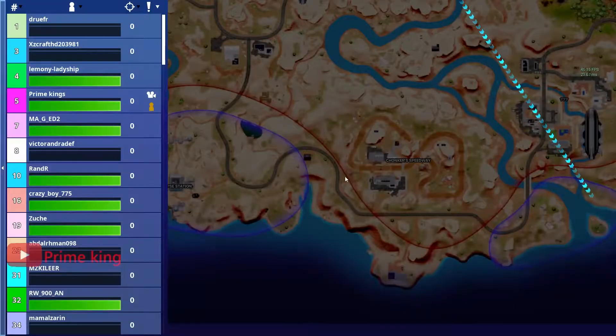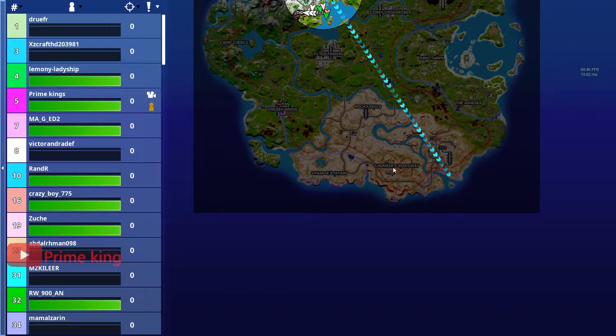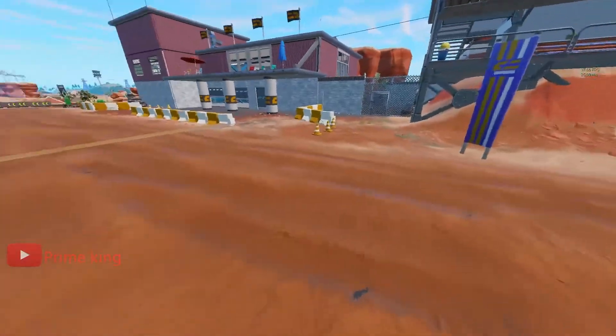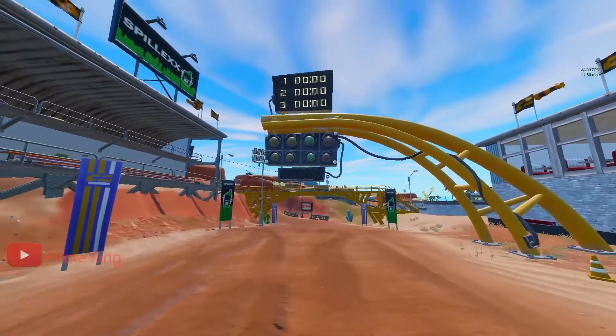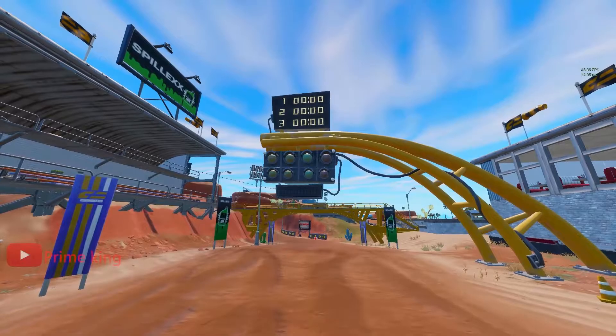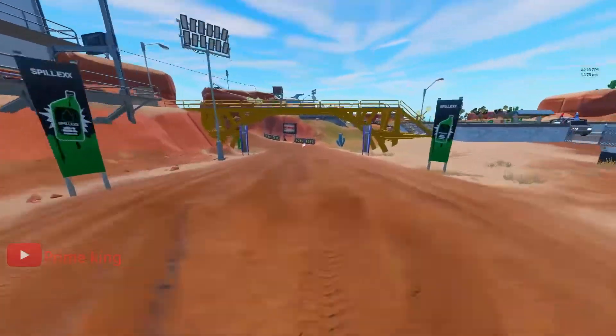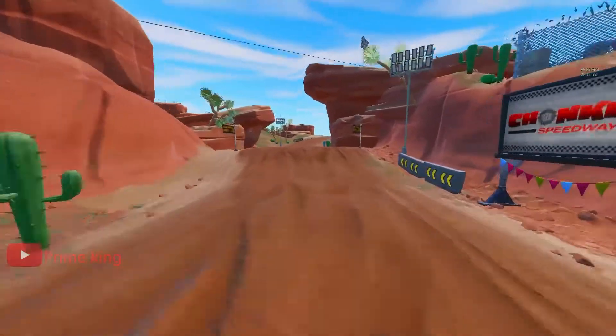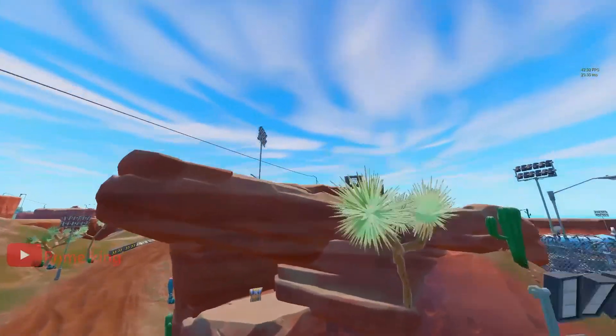The second location is Chonka Speedway, located in the desert area of the map right here. The best way to collect these omni chips is to first come here where you see the start sign, then go straight ahead — here is your first omni chip.